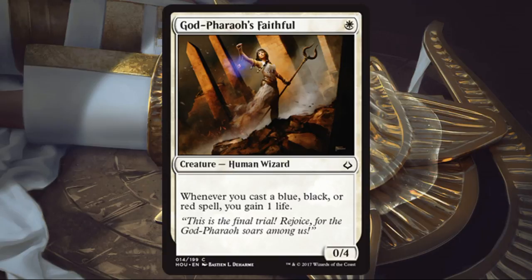God-Pharaoh's Faithful. This is a nice little blocker if I'm trying to slow down the game, or if I'm up against an aggro deck and I want to board something in to slow things down and protect myself early on. It has a little bit of life gain potentially, but I'm more interested in it as a 0/4 one-drop that's going to block those early 2/2s and 3/2s coming from aggro decks.